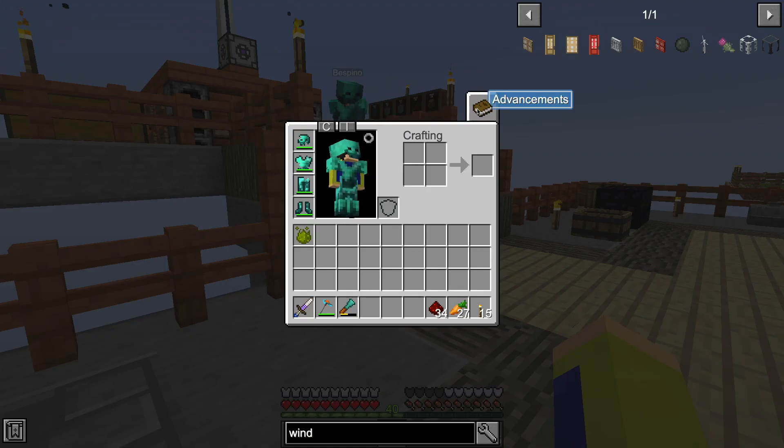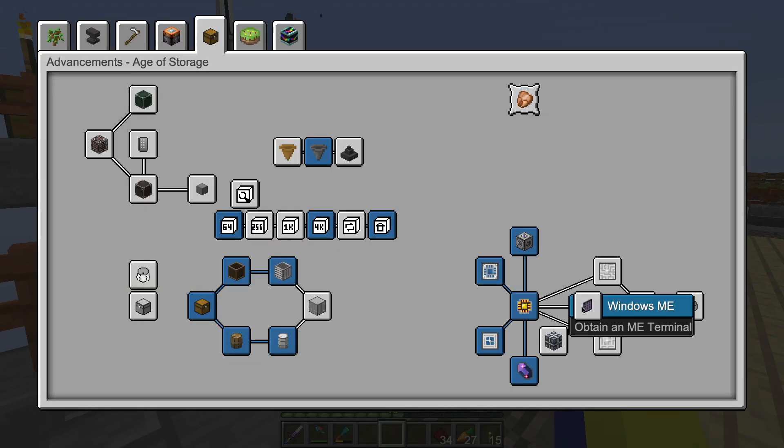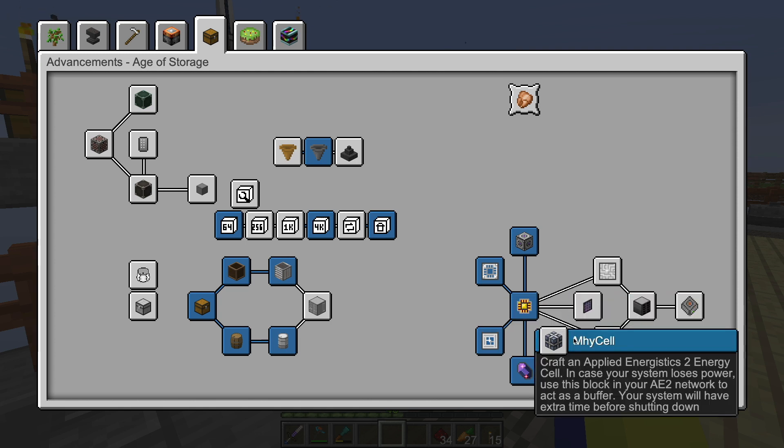We got the power stuff going. Now we need the other stuff. We need the ME terminal. It's basically the way we view all our stuff. Here's the ME terminal.